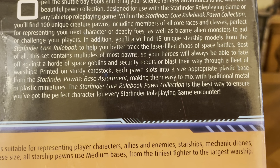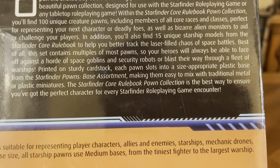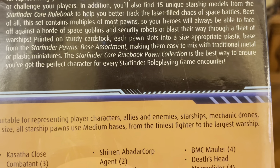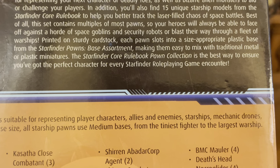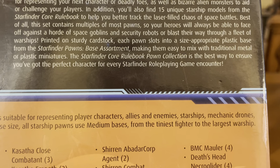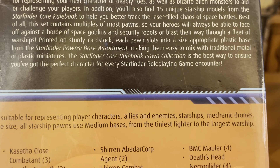Printed on sturdy cardstock, each pawn slots into a size-appropriate plastic base from the Starfinder Pawns base assortment, making it easy to mix with traditional metal or plastic miniatures. The Starfinder Core Rulebook Pawn Collection is the best way to ensure you've got the perfect character for every Starfinder role-playing game encounter.